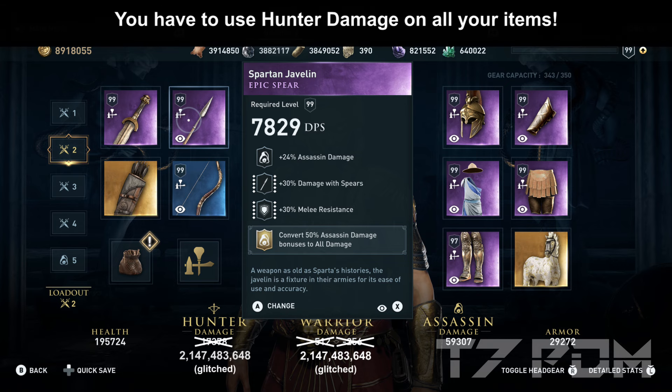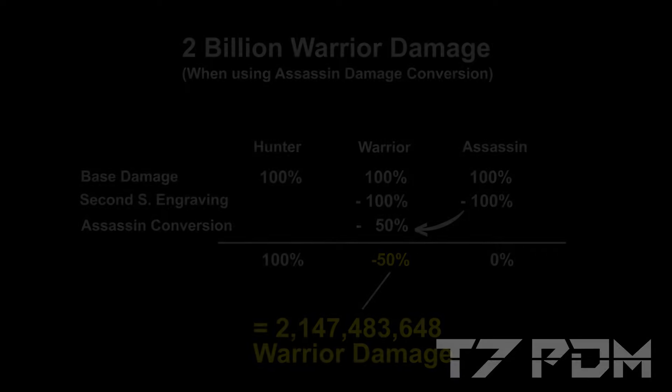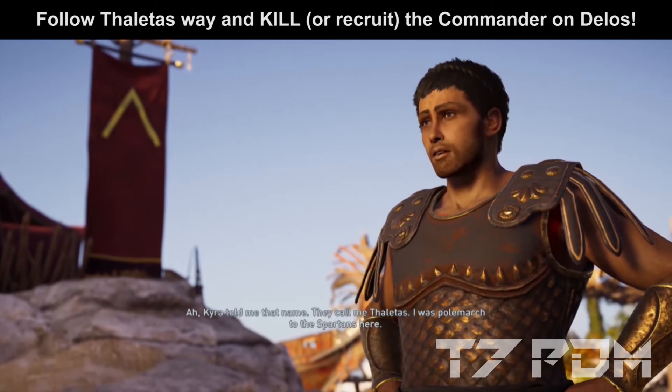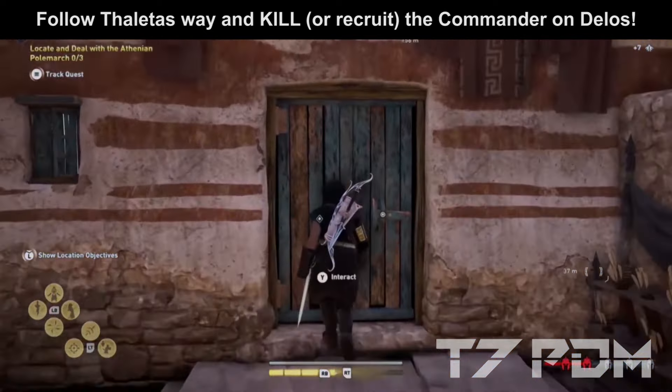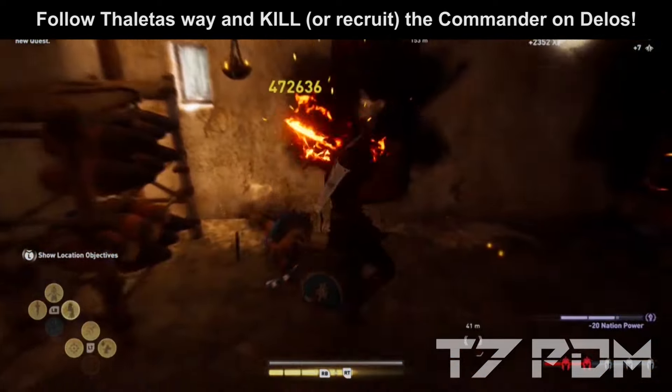On the Spartan Javelin, you have to engrave the convert 50% assassin damage to all damage. This will add another minus 50% to your warrior damage and it is the only way to make your warrior damage go negative. The Spartan Javelin can be found on Delos Island when you follow Taleta's way and either kill or recruit the commander on Delos. If you have already played this questline, you can get this item again in New Game Plus.